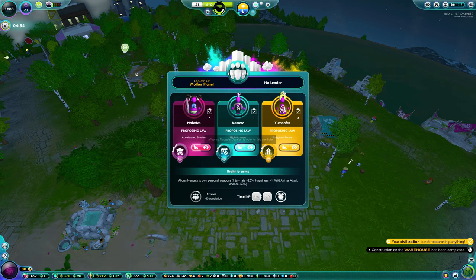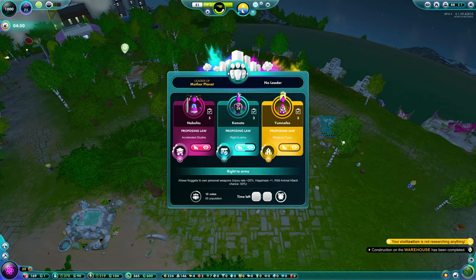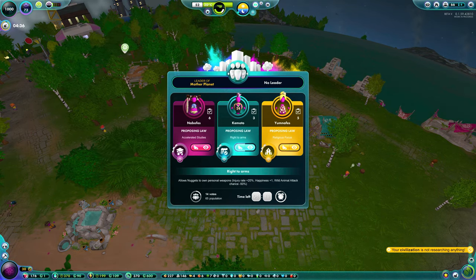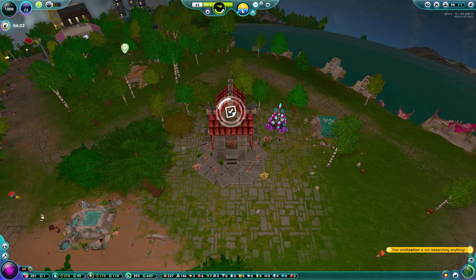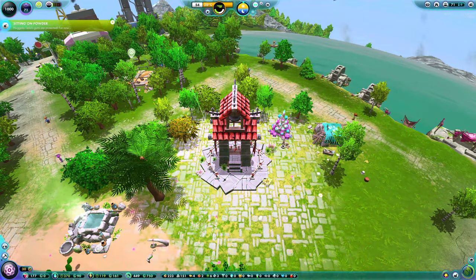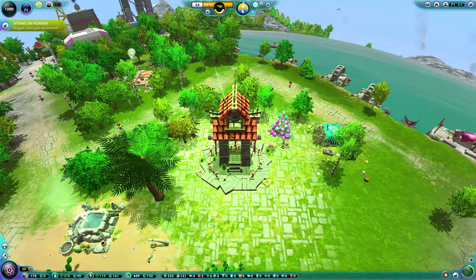Sitting on Powder is a quest triggered by researching gunpowder from your discovery points. You then need to wait for the next election. It will be triggered for the person who wants to pursue right to arms. You then have to use your resources to make sure they win, and after they win, Sitting on Powder will be complete.